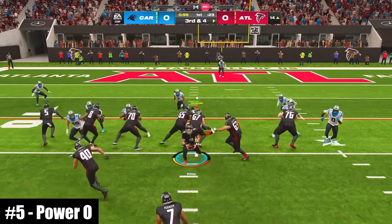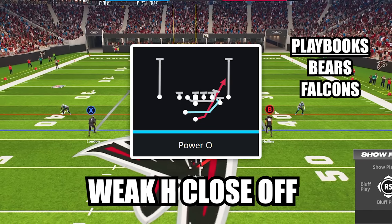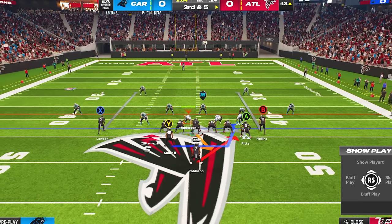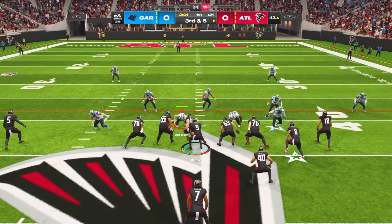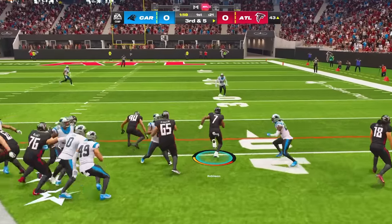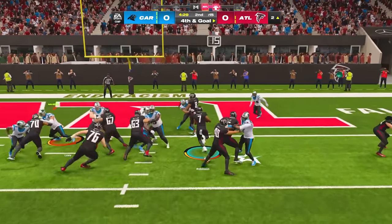At number 5, this might be the best new under center run play in the game. The play is Power O in the new formation Weak H Close Off. When you press the hike button, your fullback will automatically motion across the formation to serve as a lead blocker. After the snap, stay patient and don't press the sprint button until you find your running lane, and you should be walking into the end zone with ease.